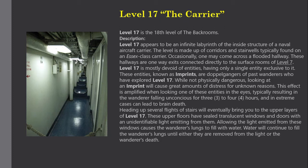This effect is amplified when looking one of these entities in the eyes, typically resulting in the wanderer falling unconscious for 3 to 4 hours, and in extreme cases, can lead to brain death. Heading up several flights of stairs will eventually bring you to the upper layers of Level 17. These upper floors have sealed translucent windows and doors with an unidentifiable light emitting from them. Allowing the light emitted from these windows causes the wanderer's lungs to fill with water, continuing until either they are removed from the light or the wanderer's death.